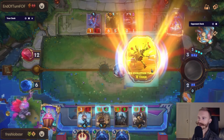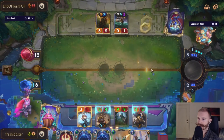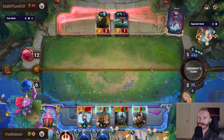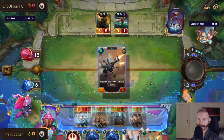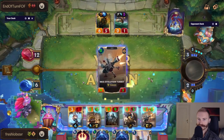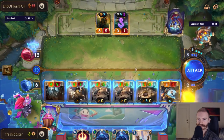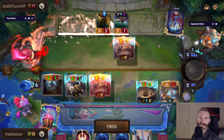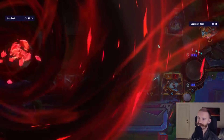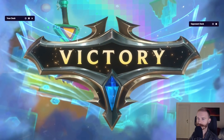Nothing else feels like it makes sense to cut on the list. The Concologists are definitely flex spots. We're doing quite nicely against all of these aggro and tempo decks though, I'm not going to lie.